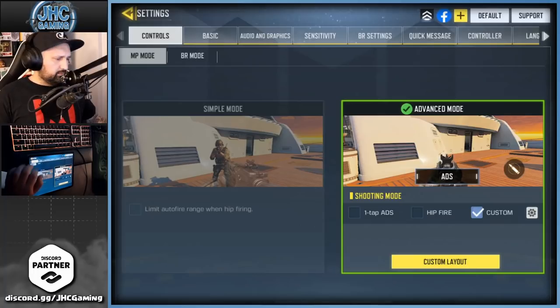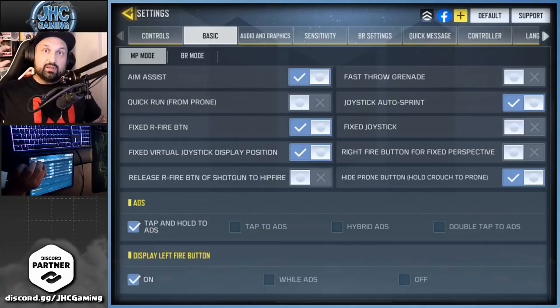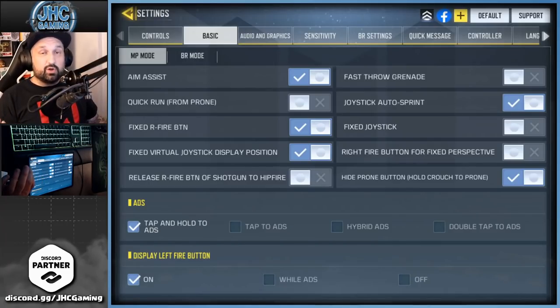For the basic stuff, one thing I want to talk about is fast throw grenade — that is off for me because I use frag grenades a lot. If you click and hold, you're gonna keep the nade in your hand and you can wait and throw it at the exact time you want it to explode when it reaches your target. I got used to cooking grenades years ago with old Call of Duty games on consoles — it's really good.